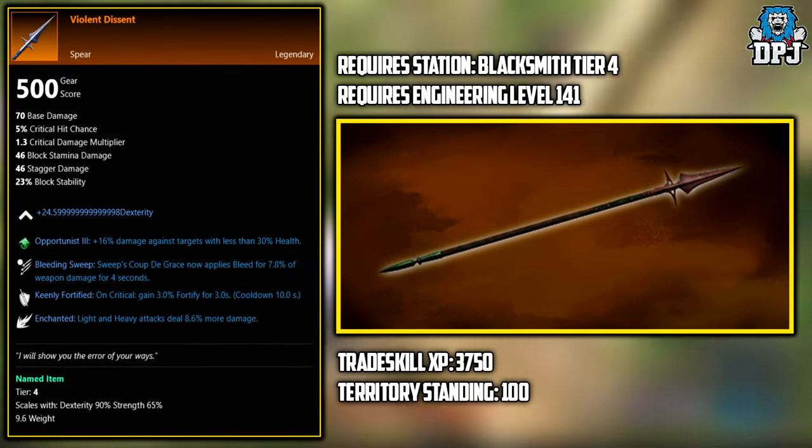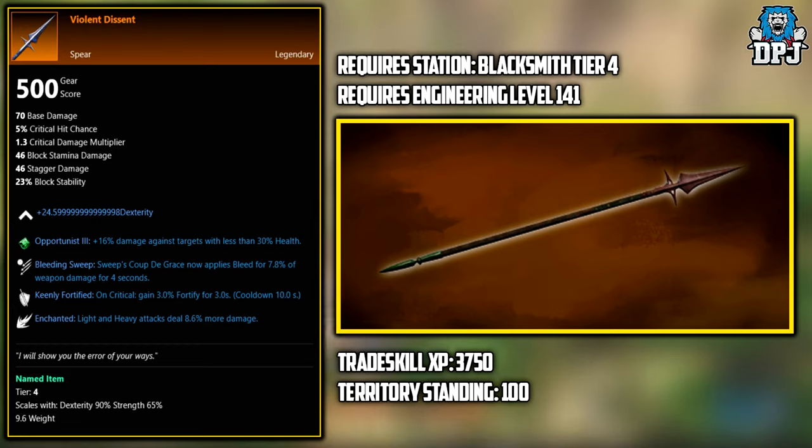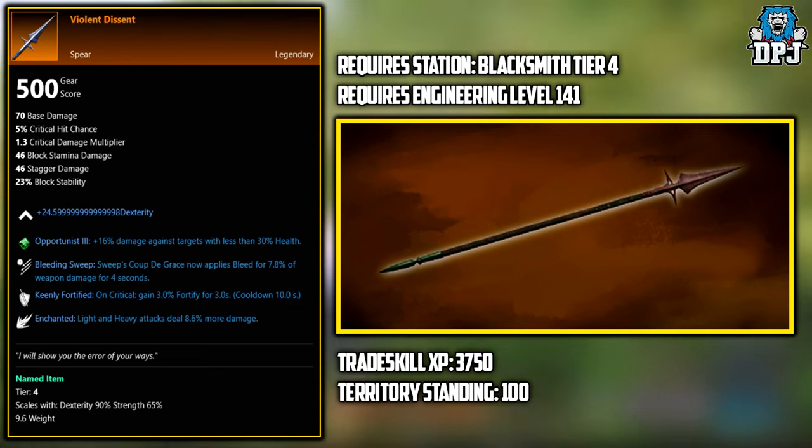Next up we have the Violent Descent. This is a legendary you can craft using the right materials and levels in engineering. It requires a Blacksmith tier 4, an engineering level of 141, Trade Skill XP of around 3750, and a Territory Standing of 100.